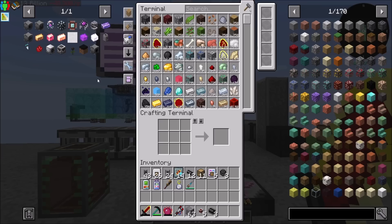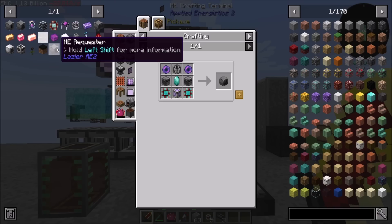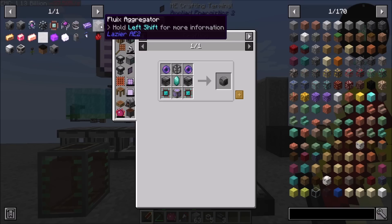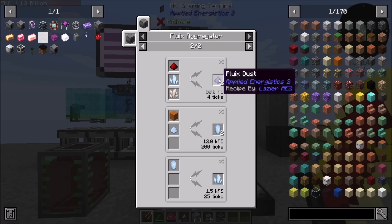It's been a while since we've played with this mod, so let's take a look at it together to remember how it works. The circuit etcher can make circuits a lot faster, the matter infuser can make a lot of things that are required for the mod, and then there's some other cool stuff you can get.